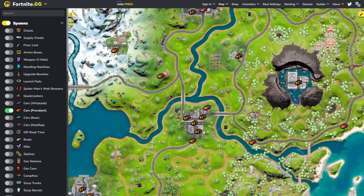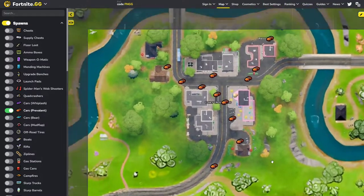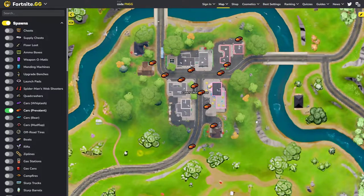Now the big area has a ton — like 11 or 12 of these four-door cars. These cars are disgustingly good, and this is probably one of the reasons why Coney will be a contested POI: it's in the middle of the map and it has so many of these cars.